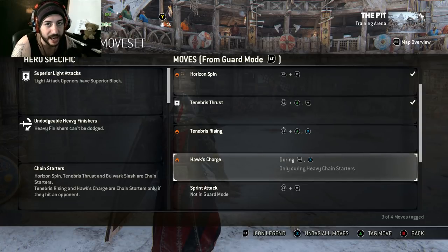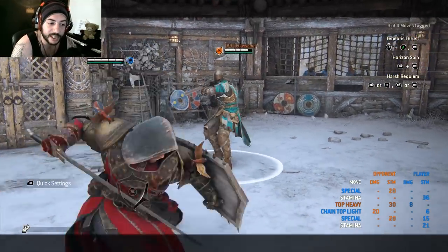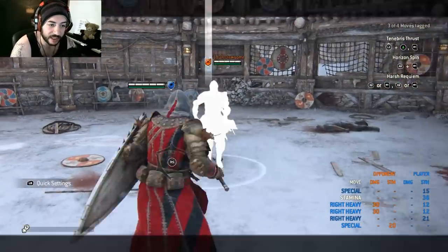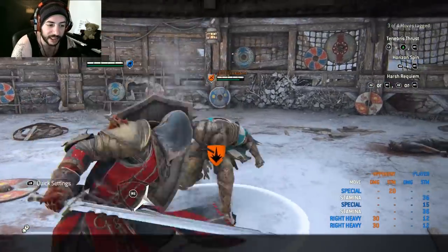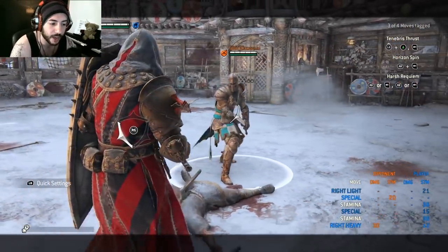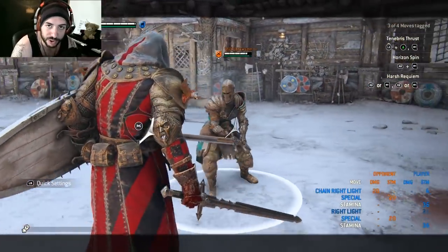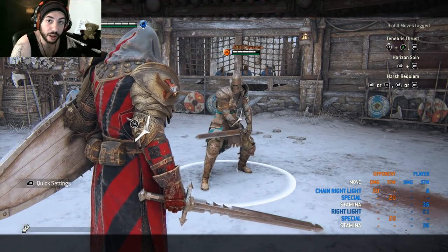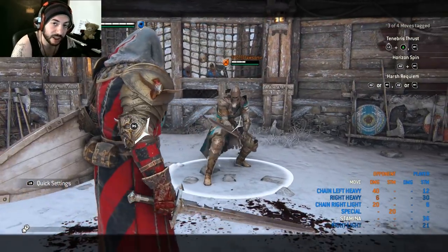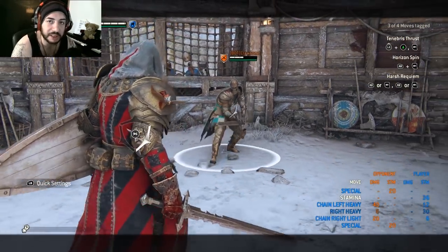Hawk's Charge: hit a heavy attack then press guard break during the startup to go into a bash instead. This goes fast and can catch people off guard — you can dash back, throw the heavy, then cancel into the bash from a distance. Keep in mind this only works on your very first heavy attack at the start of a move; you cannot do it mid-combo.